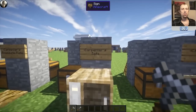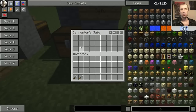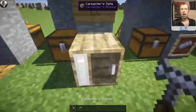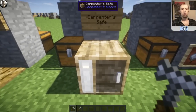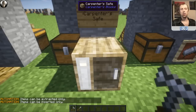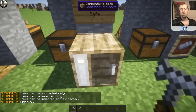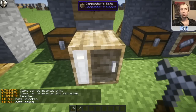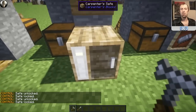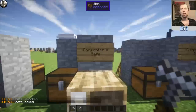This is the Carpenter's Safe, a slightly different item. It works like a chest — here's the Carpenter's Safe inventory, the same size as a standard chest. When you use the hammer on it, left-click changes how items interact: items can be extracted only, inserted only, inserted and extracted, or just generally disabled. If you hold the sneak key and click, it controls the lock mechanism — you can have it unlocked or locked, which determines whether other players can access it. You always want to keep it locked so other players can't get in.